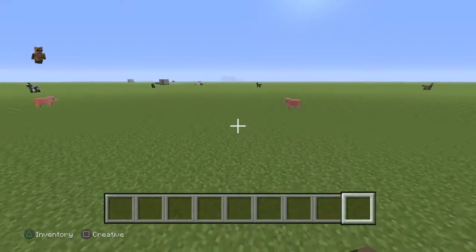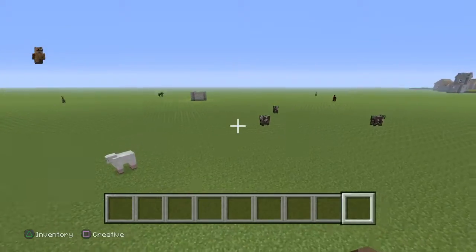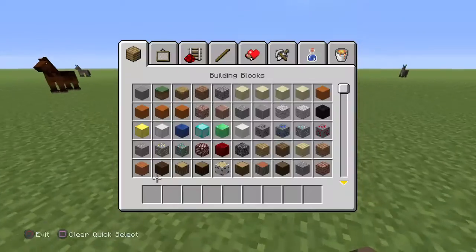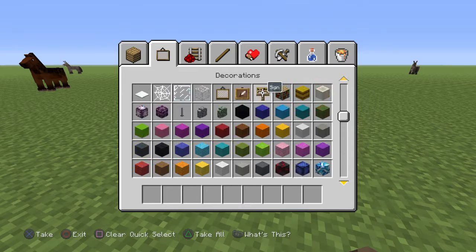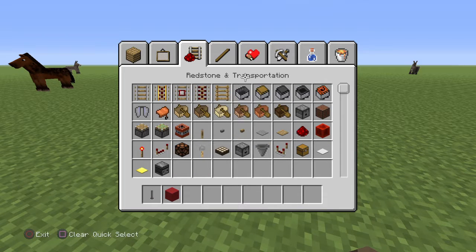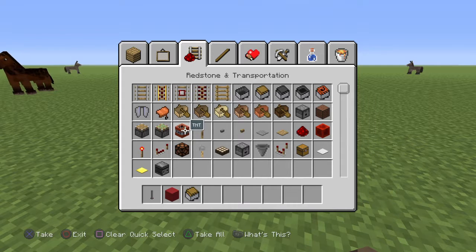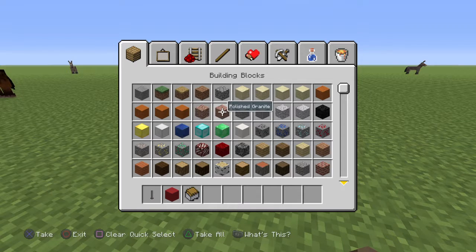I will show you how to make a mailbox. So you want an end rod, a block of your choice — I'll choose red concrete — a minecart with a chest, any type of block really. I'll use this one, the first one.